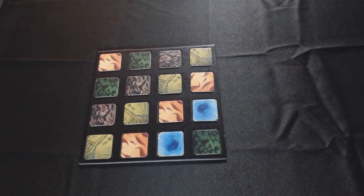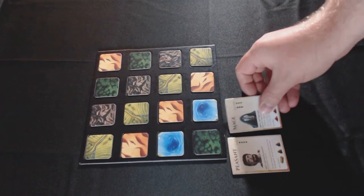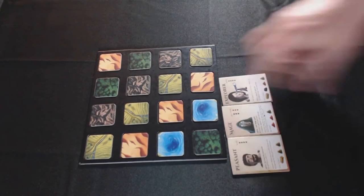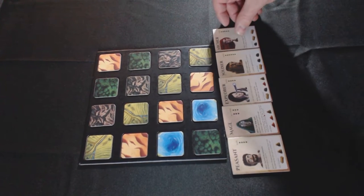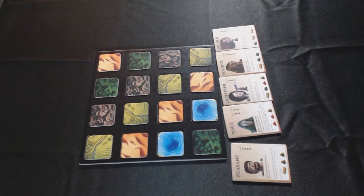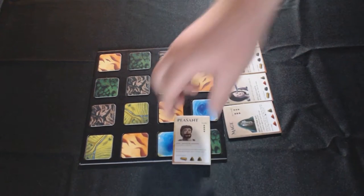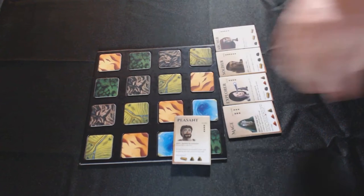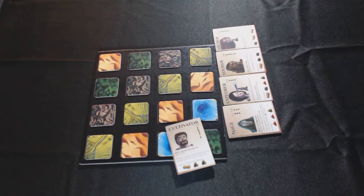So essentially what you get with this game, as of now — they've talked about expansions possibly in the future — but right now we have the five characters. Each of these character cards has two sides. We're looking at the peasant right now. If you flip it over, you have the cultivator. So we're going to go through each of these characters and explain kind of what they do.